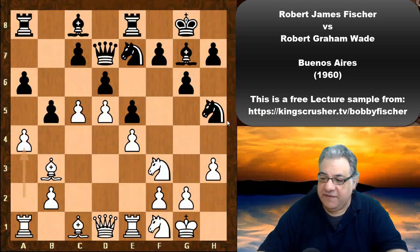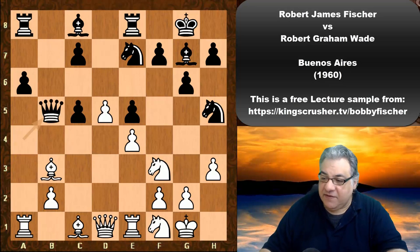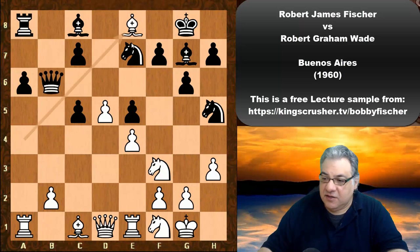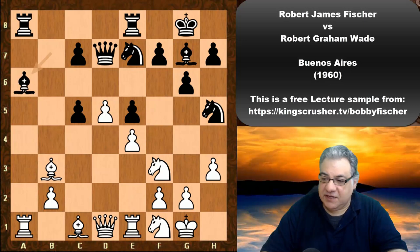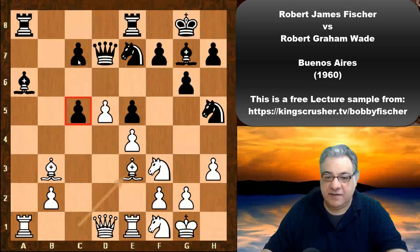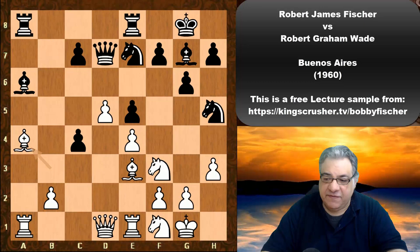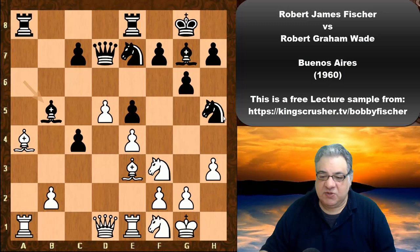Now we see a4. After d takes c5, a takes b5, bishop b7 is played. If queen takes b5, there's an annoying bishop a4 resource skewering queen and rook, so bishop b7. We see b takes a6, bishop takes a6, bishop e3 targeting c5. Black's structure is a bit fragmented, and with c4 and then bishop a4, this takes the sting out of any black attack, getting rid of black's light-square bishop.